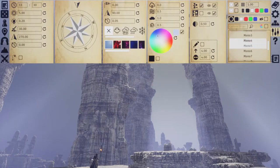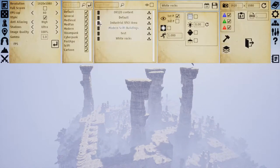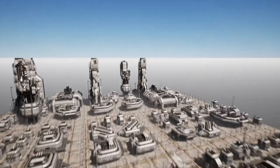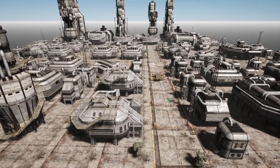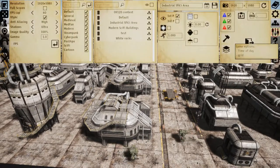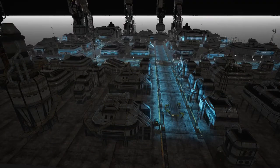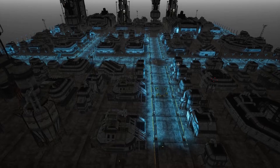Next we have something that is not exactly new, but I have remade into a city dungeon the old industrial sci-fi area. You can see that it works quite well as a sci-fi industrial base, and it's even more beautiful if we turn off the sun and turn on the lights. I put a light blue lighting on it, which makes a very nice ambience.